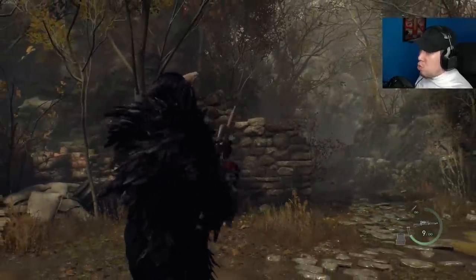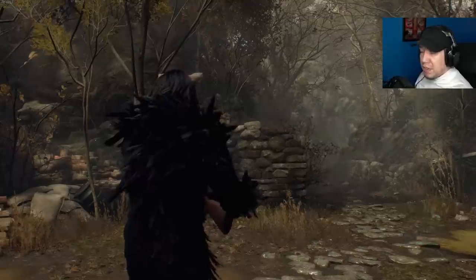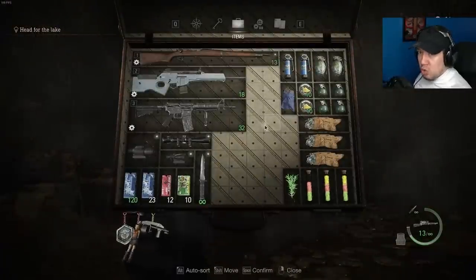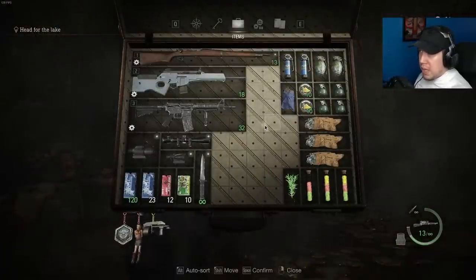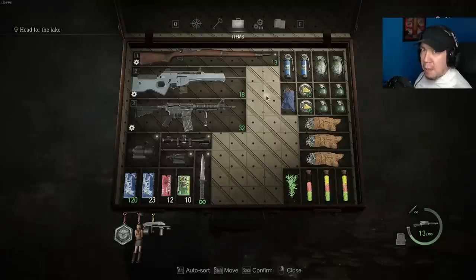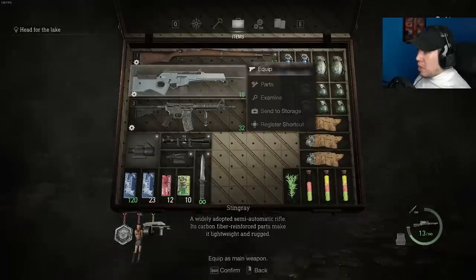This bad boy — you really can't go wrong. You'll see a lot of it in speed runs; this thing is just disgustingly good. You get it extremely early, I believe at the very beginning of Chapter 2 where you get the little bird emblem before that small village section. At that point it's basically GGs — you're just ripping and tearing everyone. If you're looking for high damage and high accuracy, it gets absolutely no better than this.